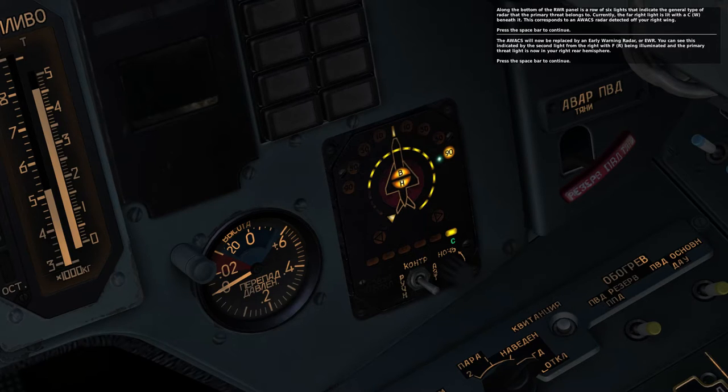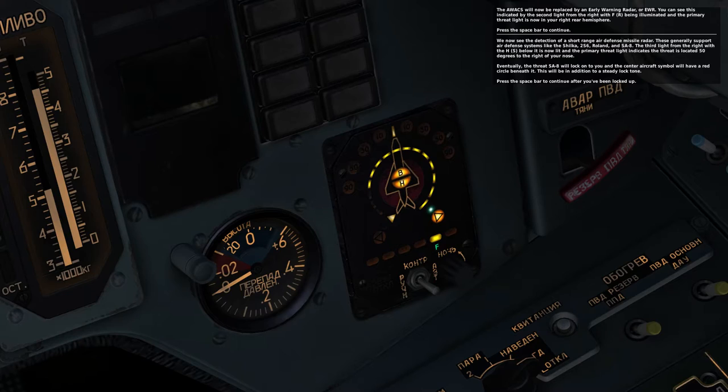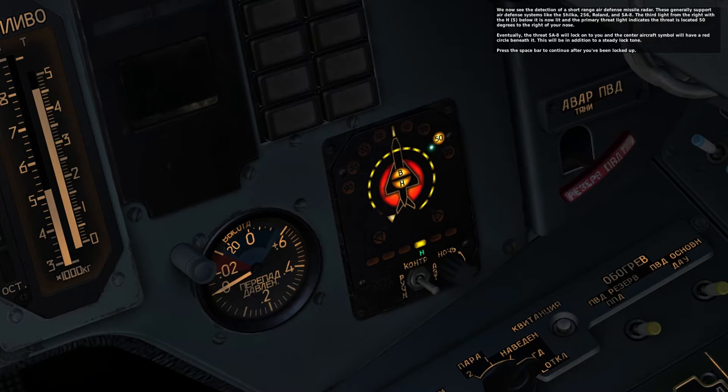The AWACS will now be replaced by an Early Warning Radar, or EWR. You can see this indicated by the second light from the right with the F being illuminated, and the primary threat light is now in a right rear hemisphere. We now see the detection of a short-range air defense missile radar. These generally support air defense systems like a Shilka, ZSU-23, Roland, and SA-8. The third light from the right with the H below is now lit, and the primary threat light indicates the threat is located 50 degrees to the right of your nose.